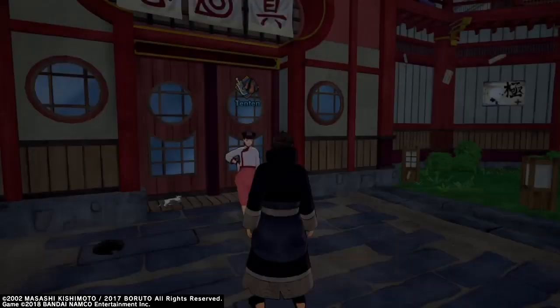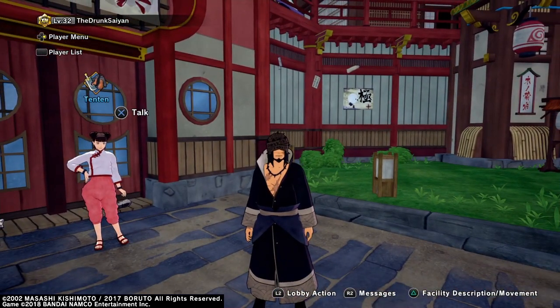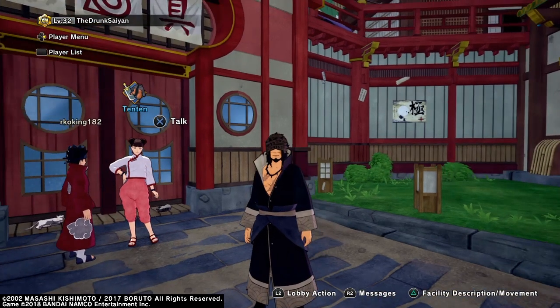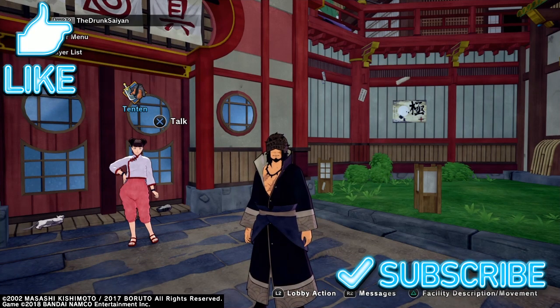I'm not going to do a move set for him, but I will let you know he uses water style and earth style. He does have some artificial Sharingan and Rinnegan which gives him a powerful genjutsu and a perfect Susanoo, so you can just have fun with that information. This is Merz from Ninja Storm Connections — thanks for watching, please like and subscribe.